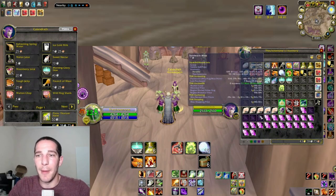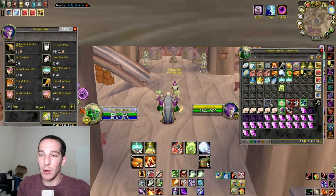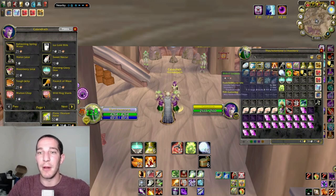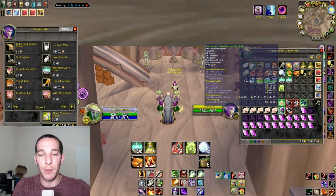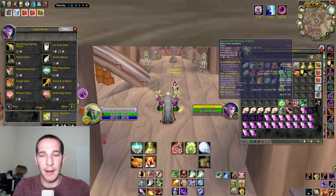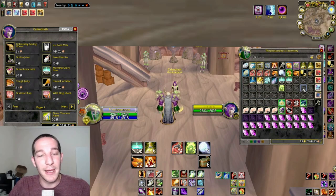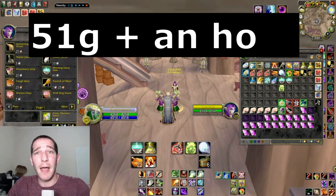I got 89 sandworm meat during those two hours — not counting the one I picked up while demonstrating the mobs — so that's 89 gold. Plus the 3.3 gold from vendoring, I'll factor the Mithril Lockbox at one gold, got three and a half gold off a green, another 1.5 gold from other drops. And if you factor in the Black Lotus, that's like 200 gold an hour — just kidding. But it all came to about 103 gold total.